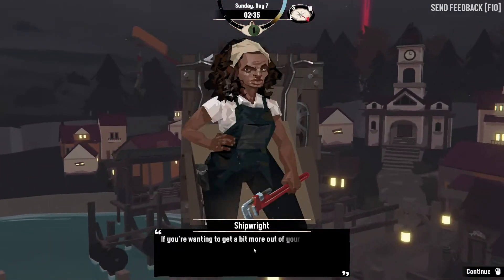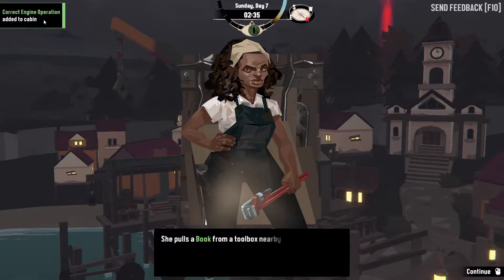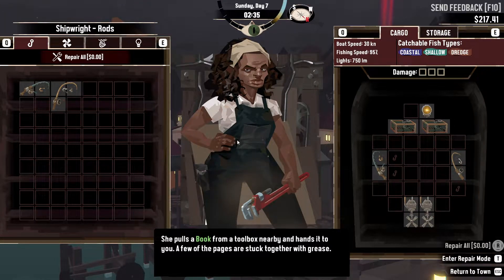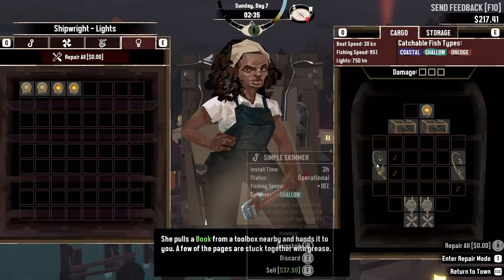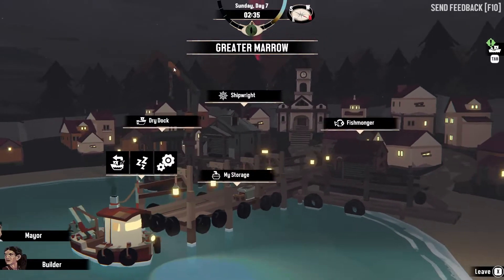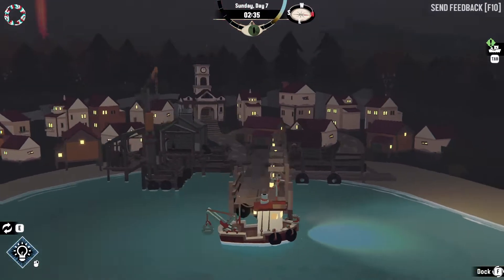We've got to the shipwright. Take a look through this book. Oh cool, we've got another book — pull the book of a hotel box nearby and hand it to you, a few of the pages are stuck together with grease. So we need to upgrade ourselves to get bigger poles, because we want to be able to do more fishing. But to do that we need to go and enjoy ourselves, so let's go undock.